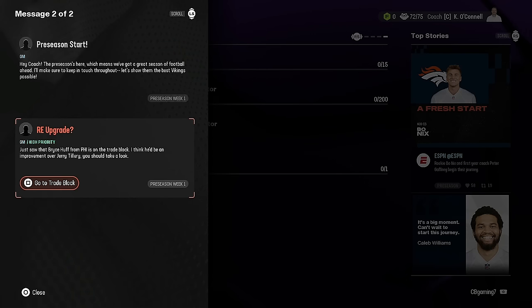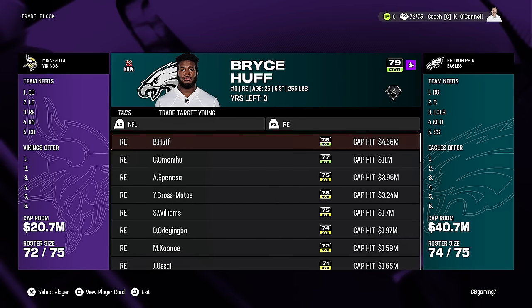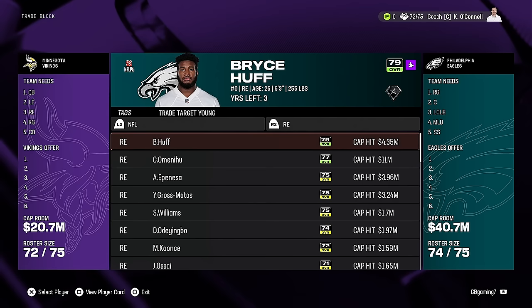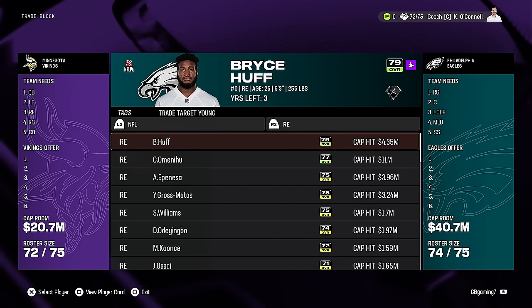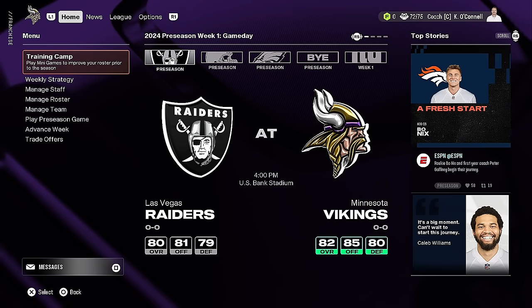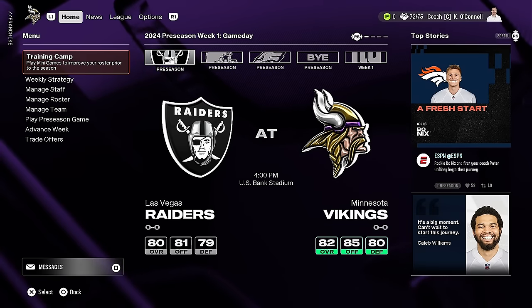For example, a high priority message said Bryce Huff from Philadelphia is on the trade block and might be an improvement over Jerry Tillery. If you hit square it brings you directly to the trade block screen. It's not going to do scheme fit or anything like that — it just goes off your biggest need. But you'll also get notifications when a player breaks down in negotiations with their team.